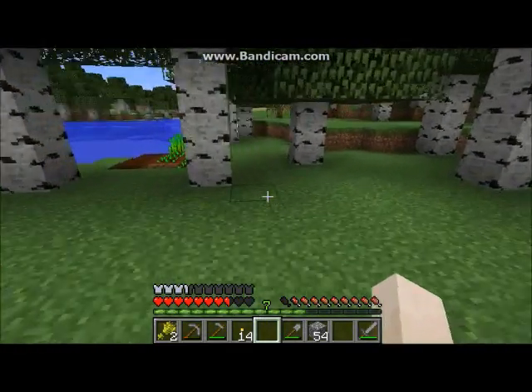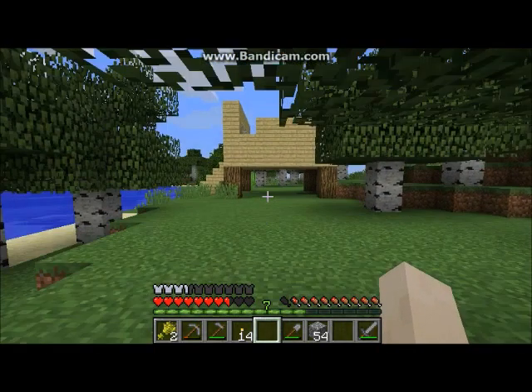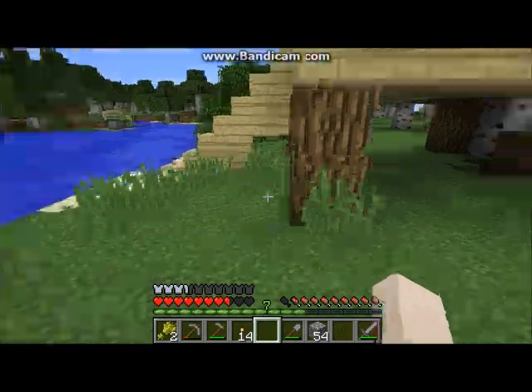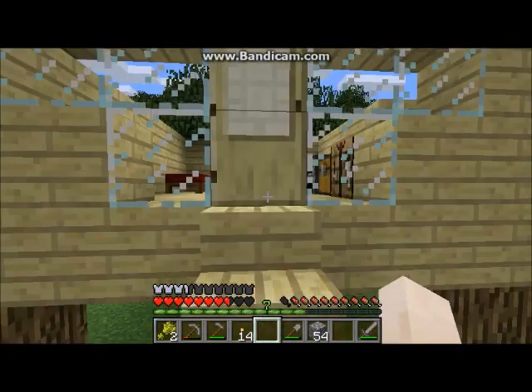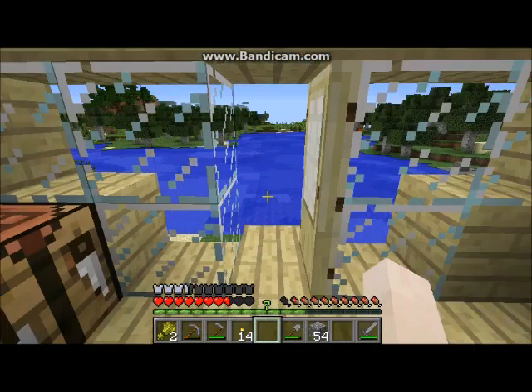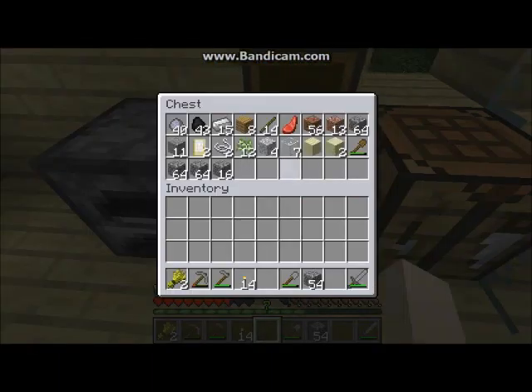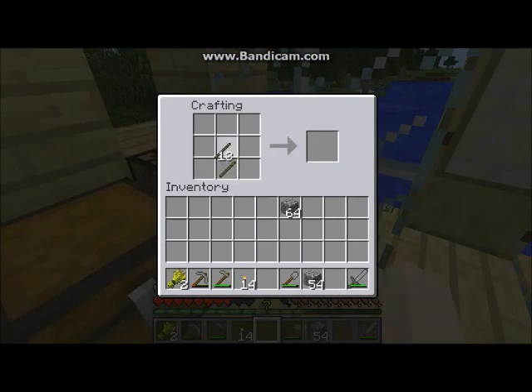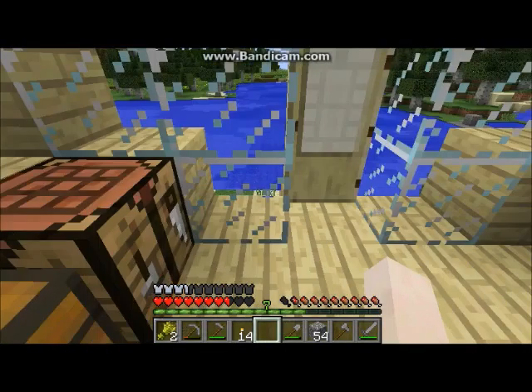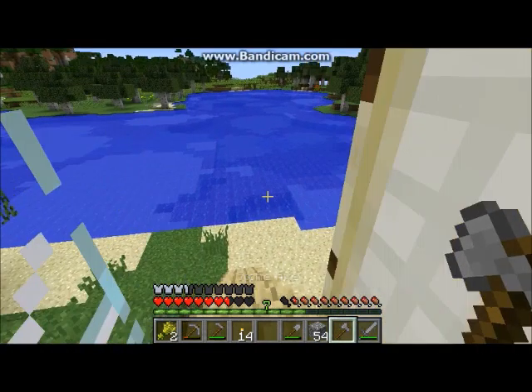I'm going to cut down some more trees. I want to finish off my house — that would be fun. And then I want to go exploring. Okay, there's some sticks. I don't have an axe. I don't need a bucket because I live near the water, and I don't need any shears at the moment. So let's build an axe.